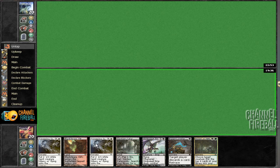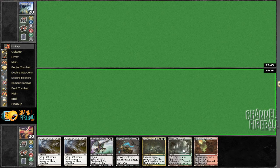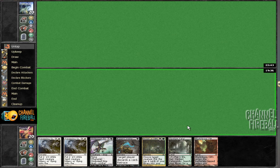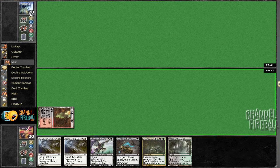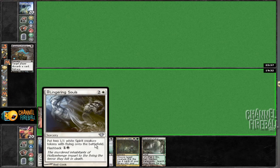This hand definitely has potential. A Faithless Looting or a Life from the Loam would really open this hand up. Drown in Filth has the potential to be really good here against a Deathrite Shaman. We would need to hit our 1-in-4 chance of hitting a land with it, which is not a guarantee at all.